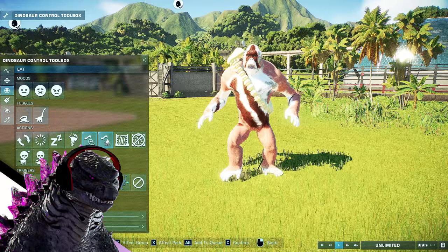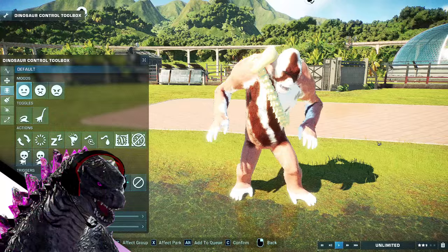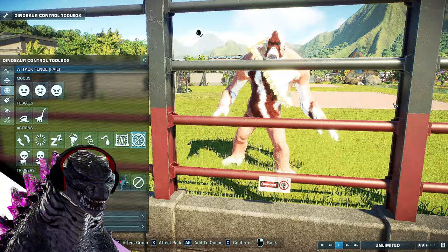And this is its breaking out animation - it rams the fence, trying to break it. That is amazing! It's trying to eat the humans already, which it did in Jurassic World Evolution 1. Look at that - that's the failed breakout animation.